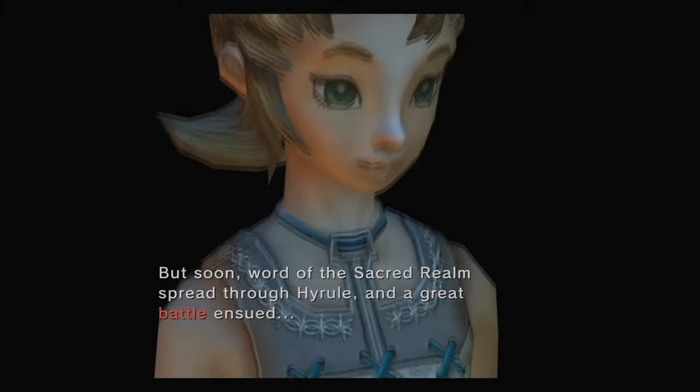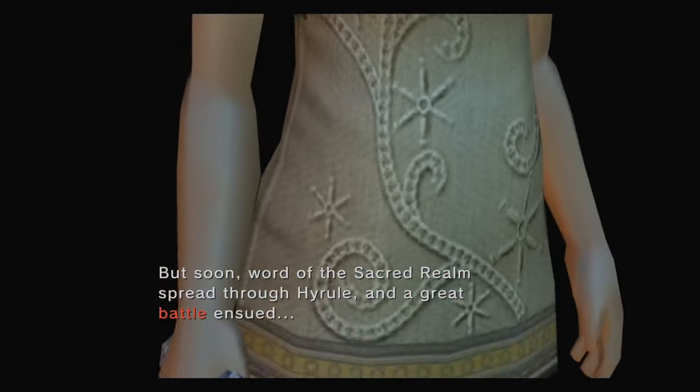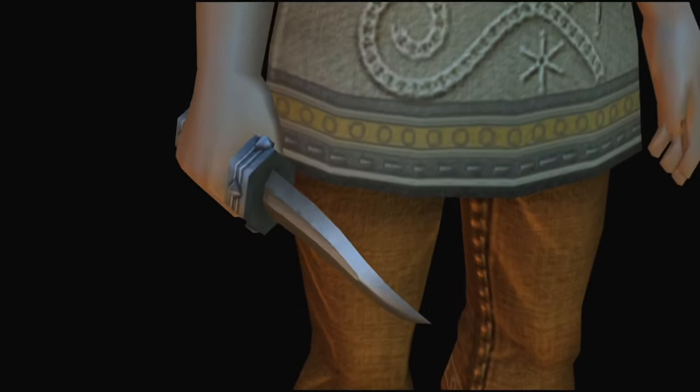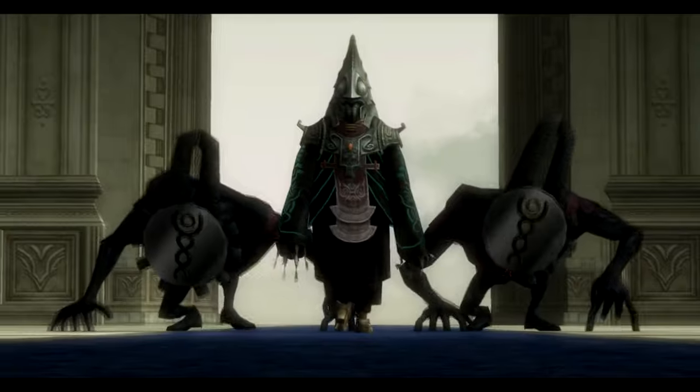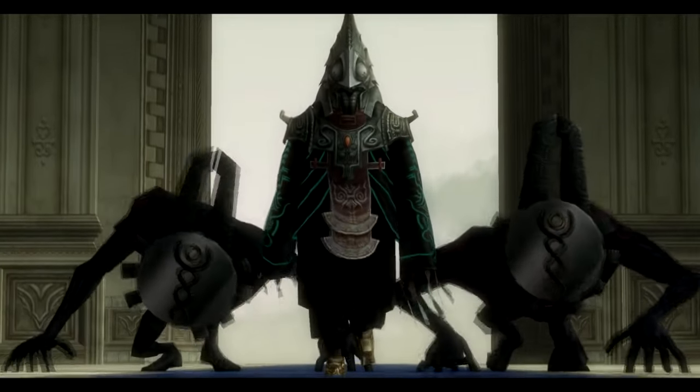The era of Twilight was a dark time for the Kingdom of Hyrule, both literally and figuratively. Hyrule was invaded by an infectious darkness known as the Twilight, a corrupt attack led by the Usurper King, Zant.